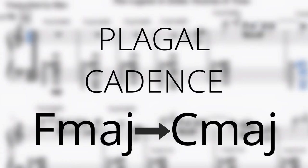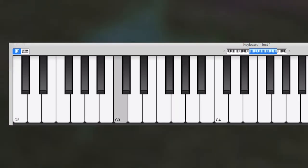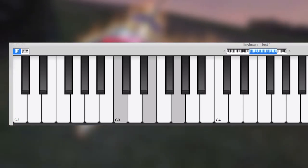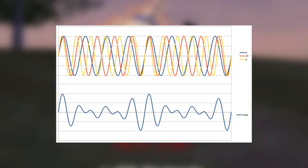Here's how the plagal cadence works. C major is the most stable chord in the key because it contains the root C, the major third E, and the fifth G, which sound the most stable to our ears in this particular key. This has to do with how the sound wave frequencies interact with each other.